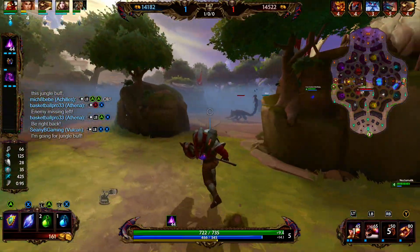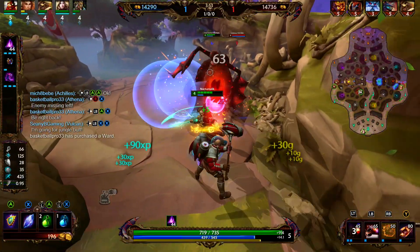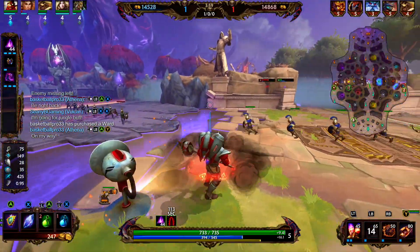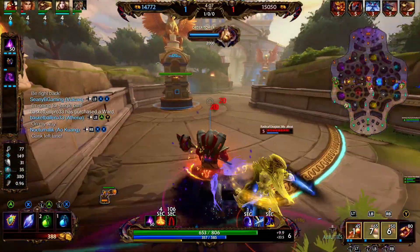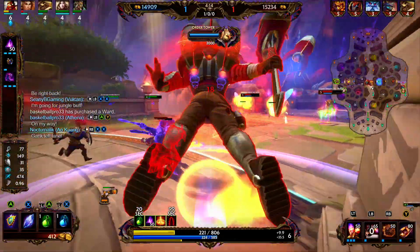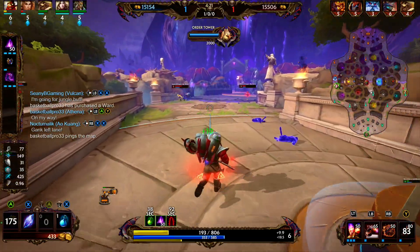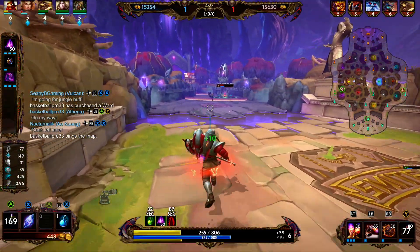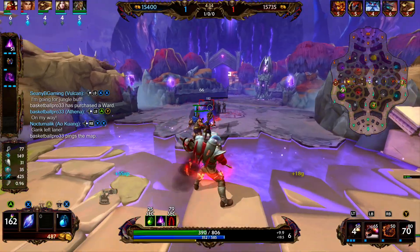We're going to go ahead and rotate to our red buff. Right now we're trying to conserve a little bit of mana. We only have one potion and we need to save about 1150 in gold. Bakasaur jumps on us, he uses his ultimate. We're just going to fall back under tower. We didn't need to use our Aegis because we were so close to tower. This is where the lifesteal boots really come in handy — we can just fire our 1, start healing up, get some basics and continue to heal.